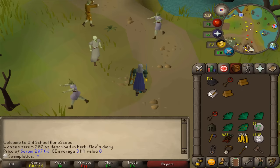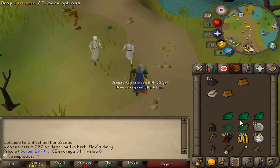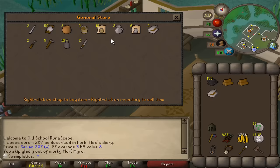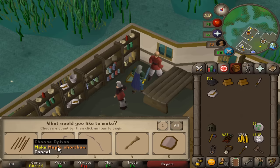All I need to do now is get a knife, some bowstring, and then I can do some Barrows. I also got really close to 54 Crafting from all that. Let's buy the knife and make ourselves the Maple Shortbow unstrung.